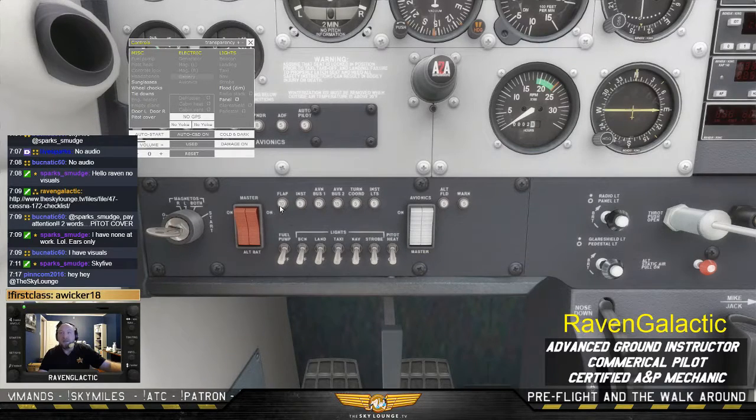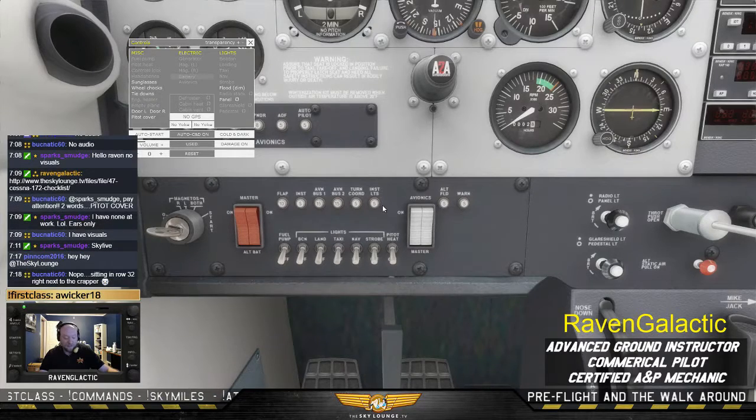Circuit breakers — just above the avionics, we have our flaps, instrument panel, and a bus. A bus is just a number of different electrical pieces of equipment that all run to one circuit. There's the turn coordinator, instrument lights, and so on. Those all look like they're in. You can actually push on them and they'll pop out — very handy in flight if you're having an instrument light problem.